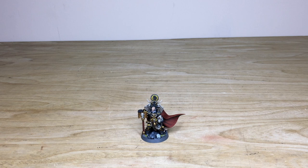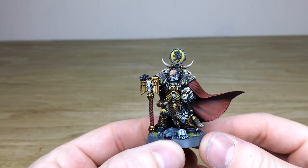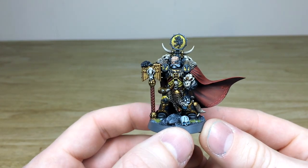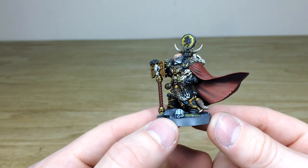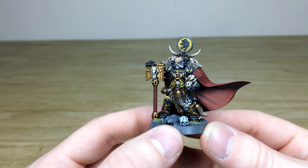Let's jump in and have a look at Ulric the Slayer, completed by Adam here at the studio — an awesome model, plastic kit. I had a great time working on all the little bits of detail. Obviously black armored in that obsidian scheme, picking out all the little details and doing all the iconic parts of his equipment and armor. There's a little bit of freehand on the kneecap as well — just that little claw symbol.